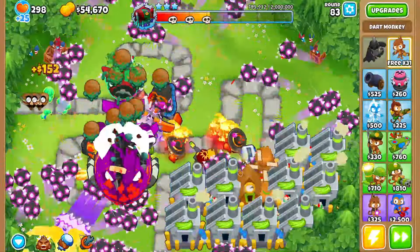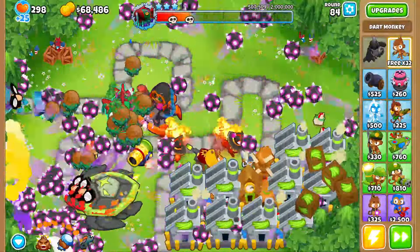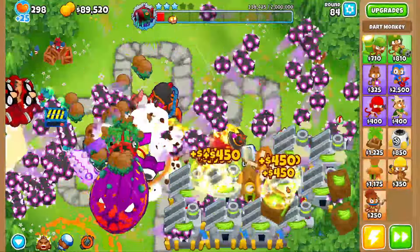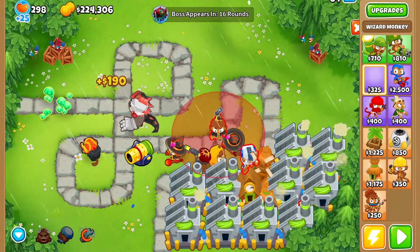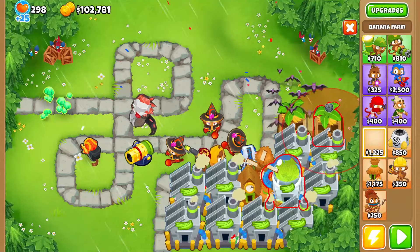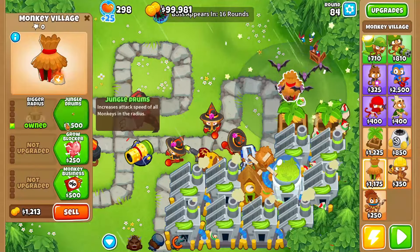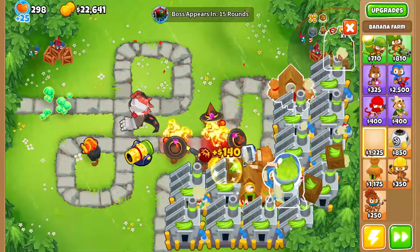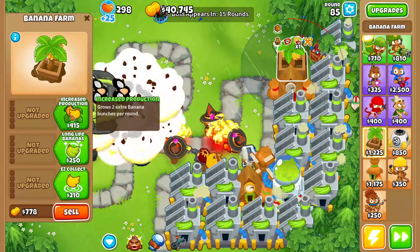I could grab Purple MOAB to help but we're probably gonna sell our dart paragon. We need the money and we're pretty poor — we can worry about defense later. We're rich now — so much money! We'll sell the paragon, grab another Dragon's Breath, and then grab Banana Central. Now we're really doing good. I want to put a 1-0-4 village up here and make more Research Facilities.